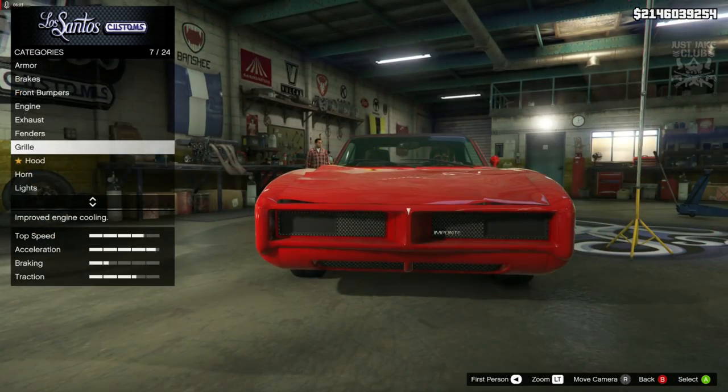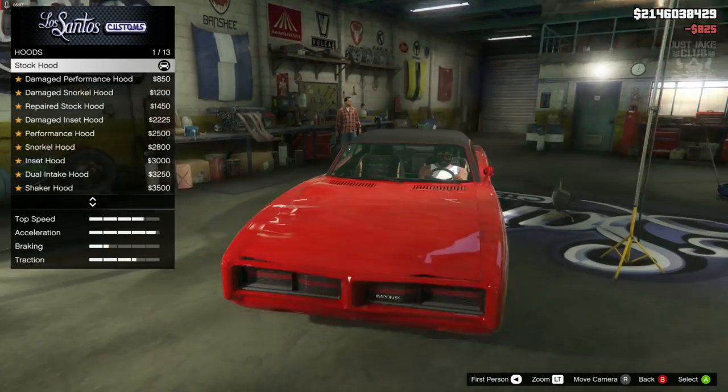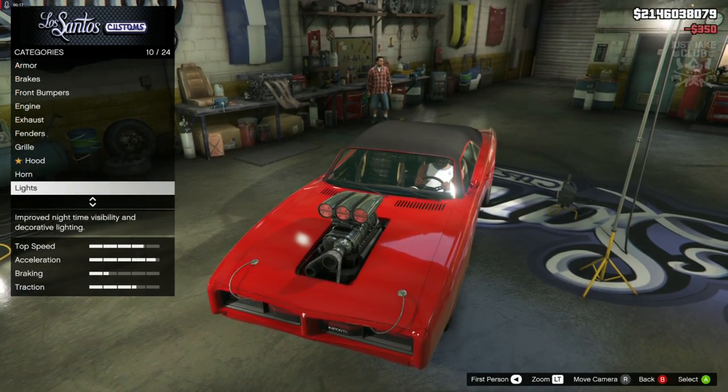For the fenders, we're going to repair them. Then we're going to move on to the grille and grab this billet grille. For the hood, we're going to go for this bad boy — the triple intake bug catcher.